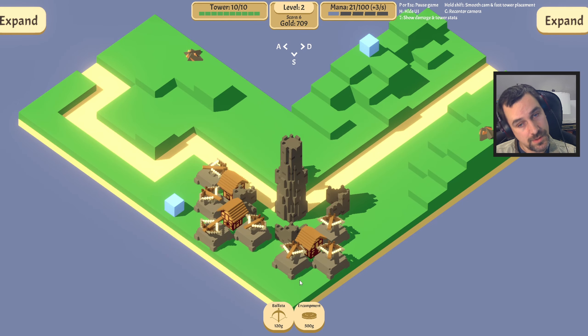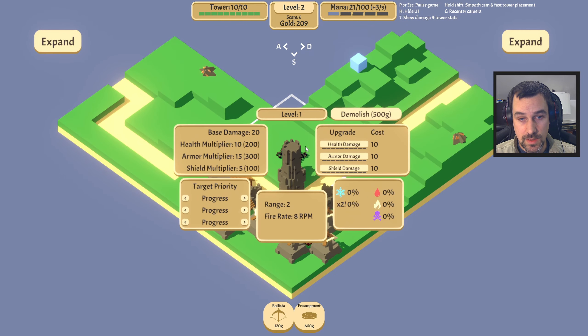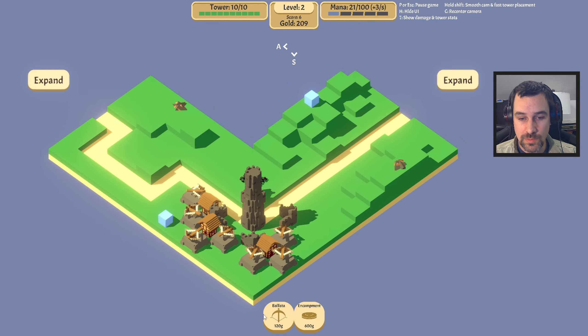It's 500 gold. If we put it here we hit both paths — it looks like it goes out far so yes, that will be hitting both paths. I was hoping it wasn't going to be that much money. Well, we bought it now, we're committed.